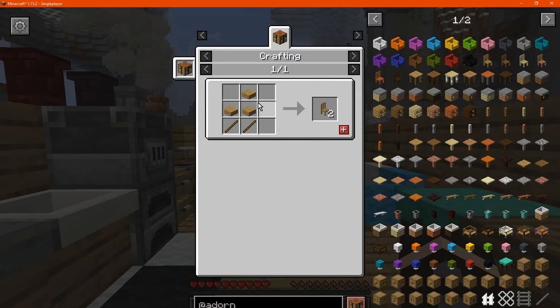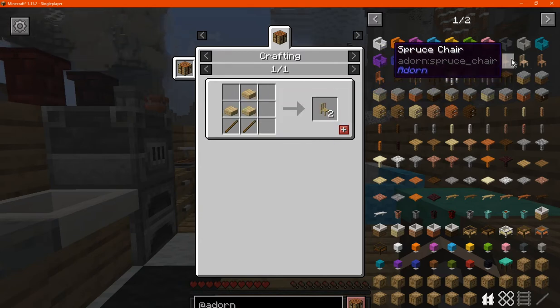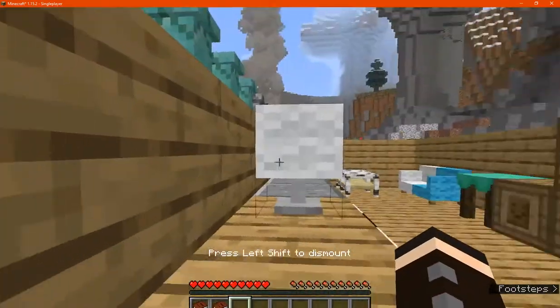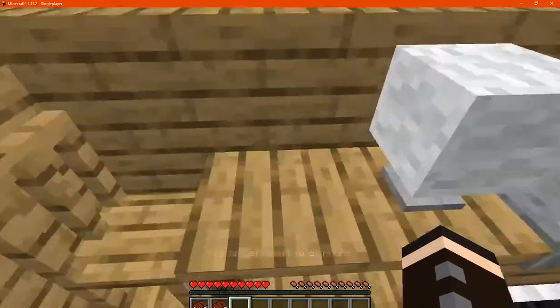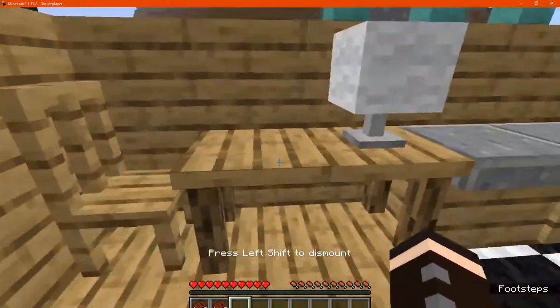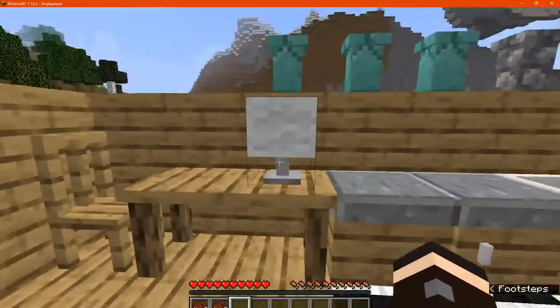You've got chairs which are made with slabs and sticks, and there are multiple variations of wood for them. You can obviously sit in those. You can sneak right-click on them to get a different interaction, though it does kick you out of it.